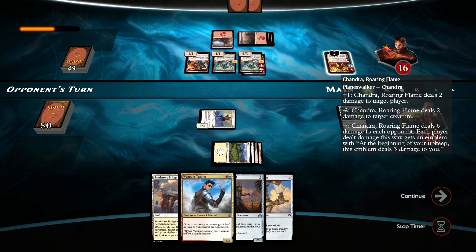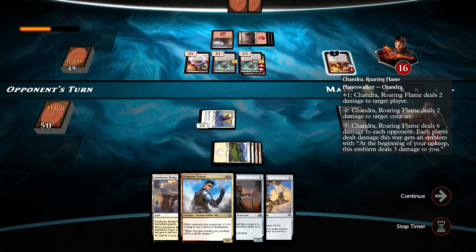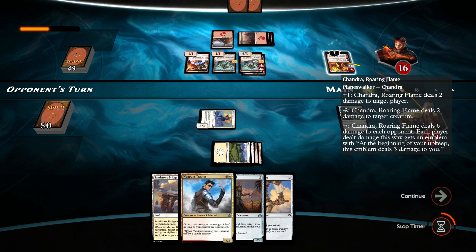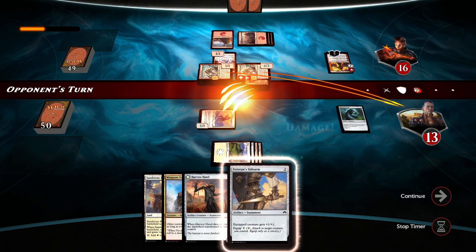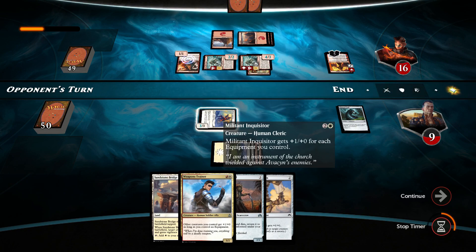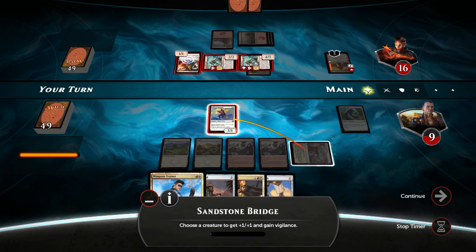We're only at 16 life right now. 2 damage to target player — we get 2 damage dealt to us. This is excellent — it means I can just attach Haunted Clock instantly and go on swinging. To make things even more fun, I'll attach a Sandstone Bridge to this. Here we go — Sandstone Bridge.